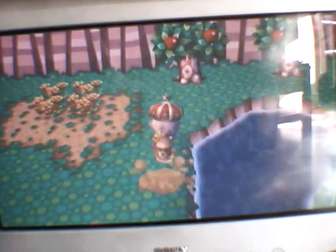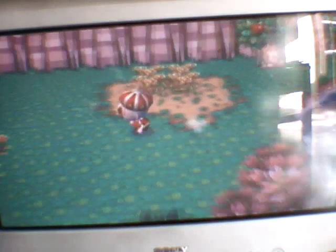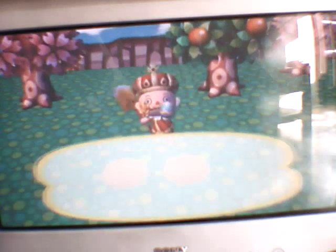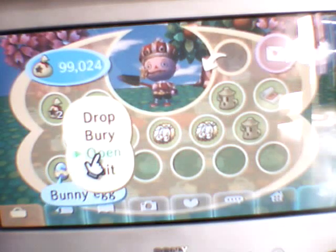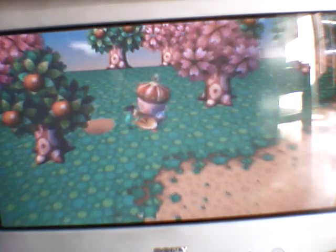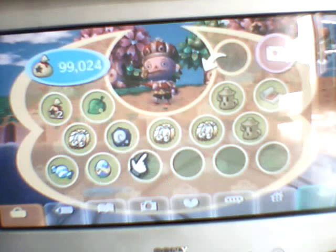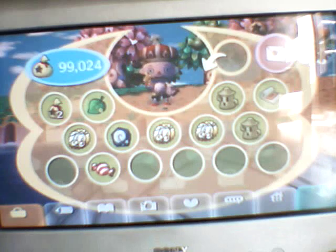So once you've dug up all of the holes and you can't find any more, most of the time there will be bunny foil or candy. Finally, we've got some candy! So you get candy from Festival, you get candy from Easter, you get candy for Jack when he comes. With the candy you can either give it to Jack when he comes, eat it at Easter, or just have it yourself.